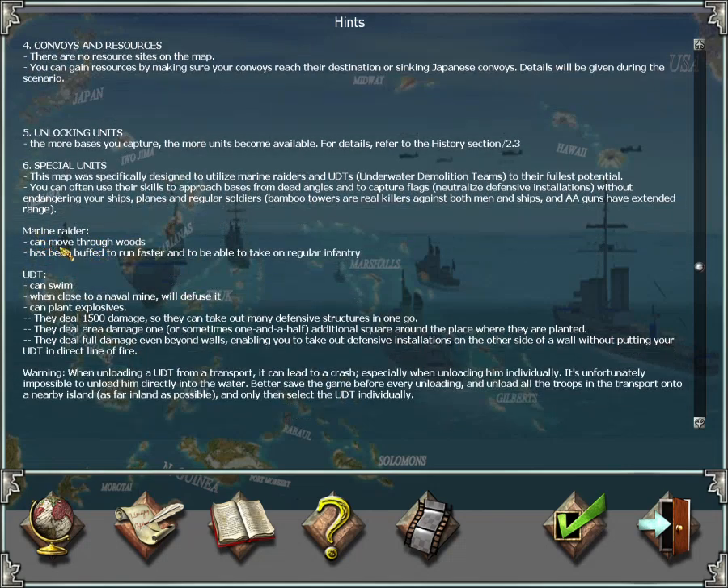Marine Raiders can move through woods as partisans can, and they've been buffed to run much faster and take on regular infantry easily.